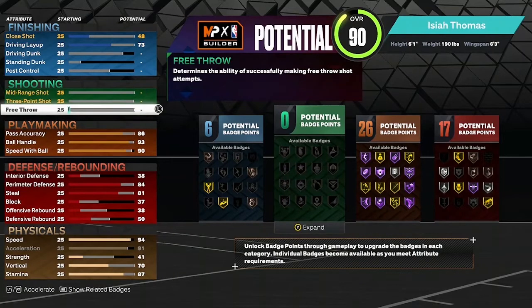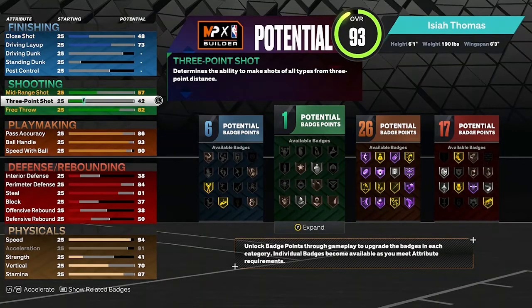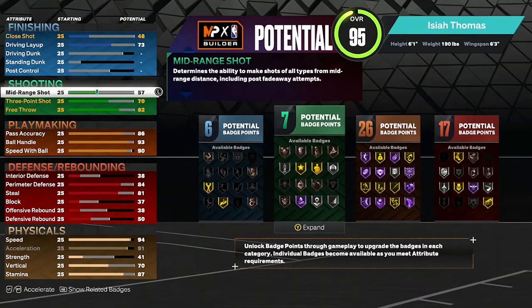For playmaking: speed with the ball up to 90, ball handle up to 93, pass accuracy up to 86. Moving on to shooting: free throw at 82, three-point shot to 87, mid-range up to 88 — that gives you 16 shooting badges.